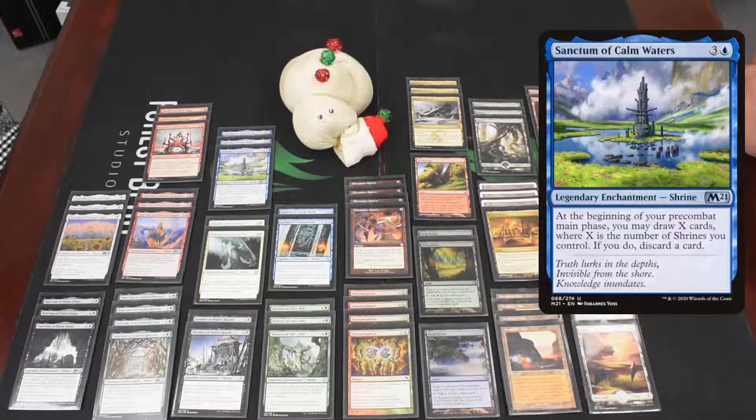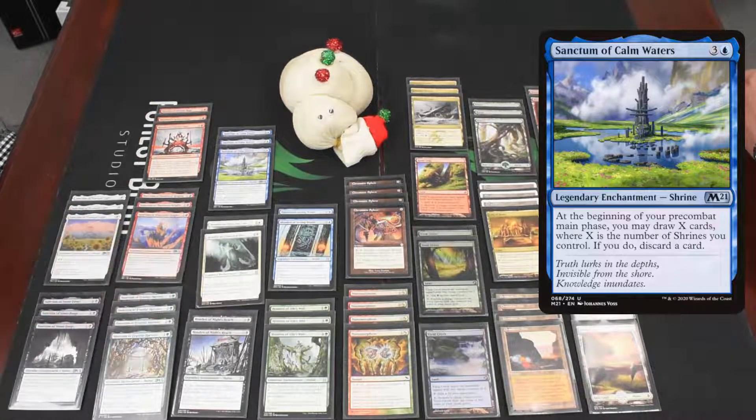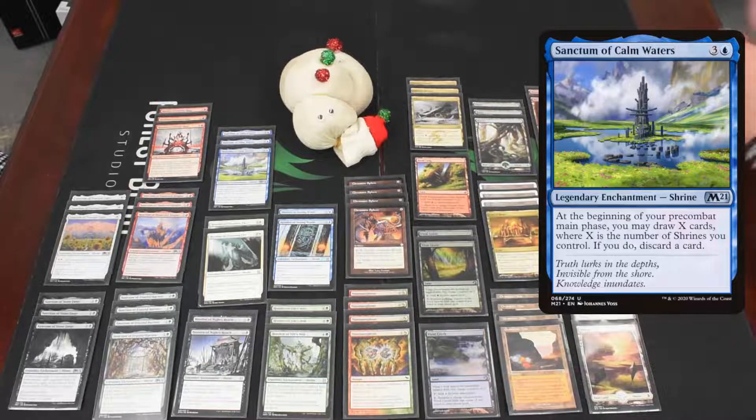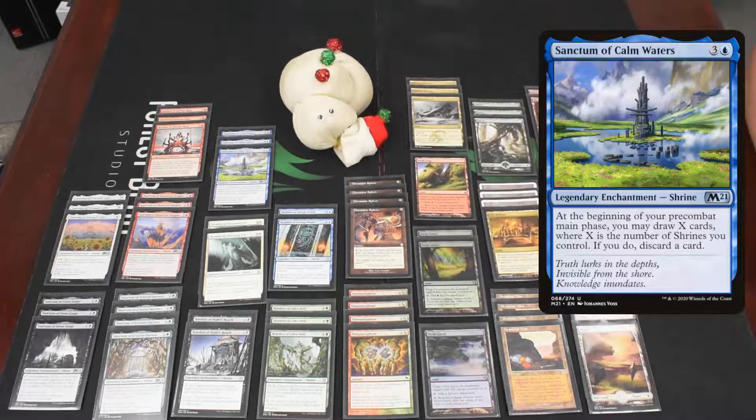Then we have three copies of Sanctum of Calm Waters. At the beginning of your pre-combat main phase, you draw X cards — where X is the number of shrines you control — and then discard a card. So as long as you have more than one shrine, it's pure card advantage. It's worth noting the old shrines trigger at the beginning of your upkeep, while the new ones trigger at pre-combat main phase. This one is also a 'may' ability, so you don't have to worry about decking yourself.